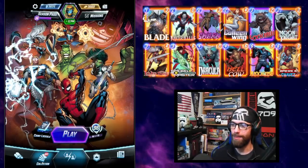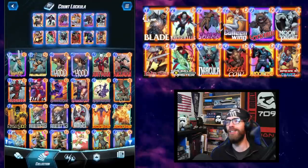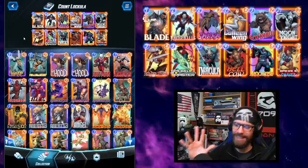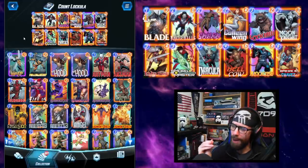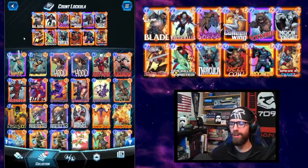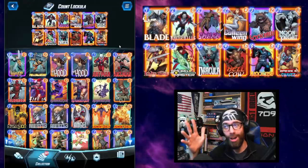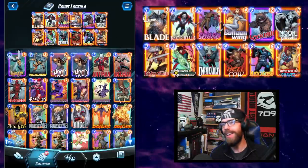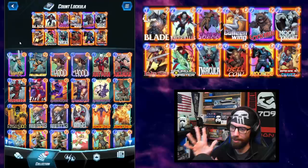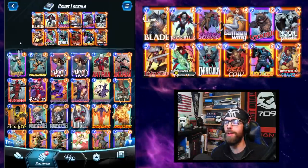Welcome back to Marvel Snap. Today we're coming at you with an incredible self-discard synergy list. This one has an insanely high ceiling — you can both stack tremendous power on a single location but also spread your pressure wide across the board. We are calling this list Count Locula, combining Lockjaw with Dracula in our discard synergies list. At the end of the video we'll talk about making a more budget-friendly version. This is going deep into Pool 3.